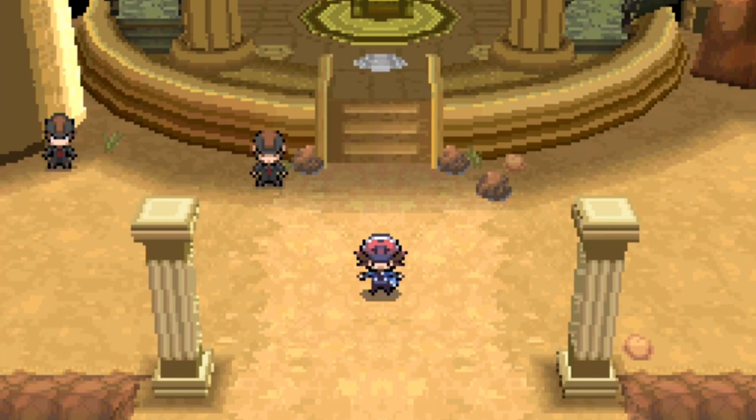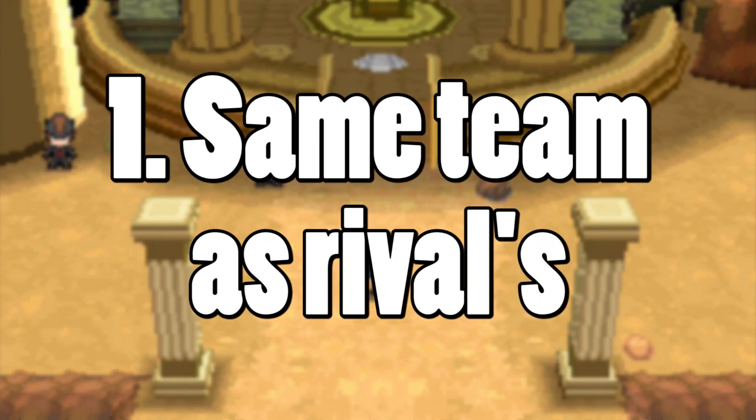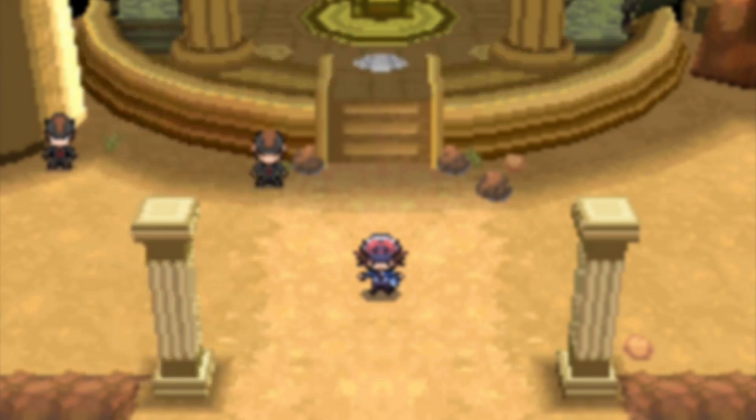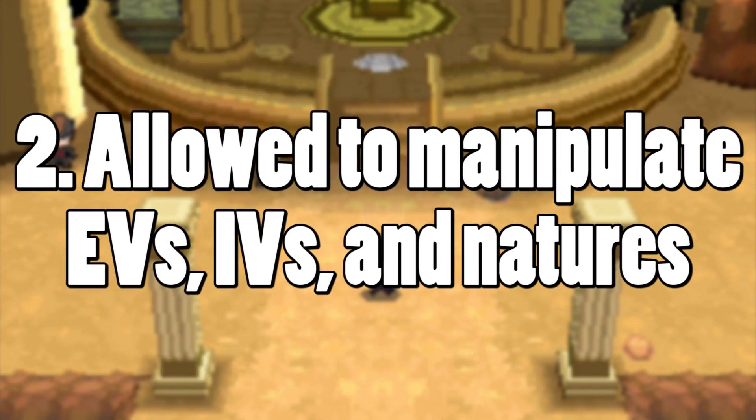So let's quickly go over the rules. I have to mirror the final team of the said rival — at least their final team as of just prior to the Elite Four. This includes the levels, held items if any, movesets, ability, and gender if applicable. Since the last time didn't go over too well with Barry, you guys requested me to max out the EVs and IVs for each of these Pokemon as well, so there's at least a fighting chance.